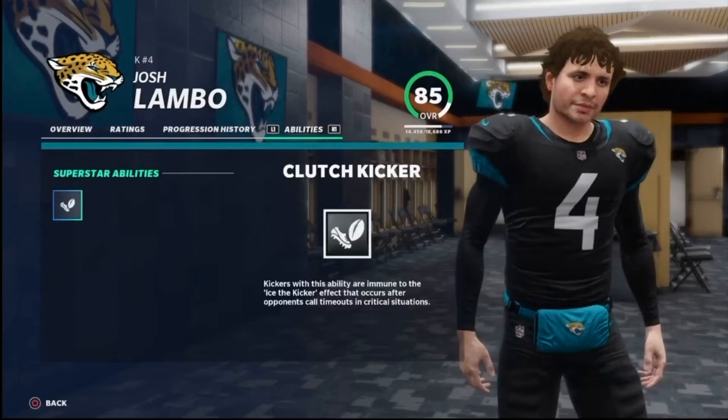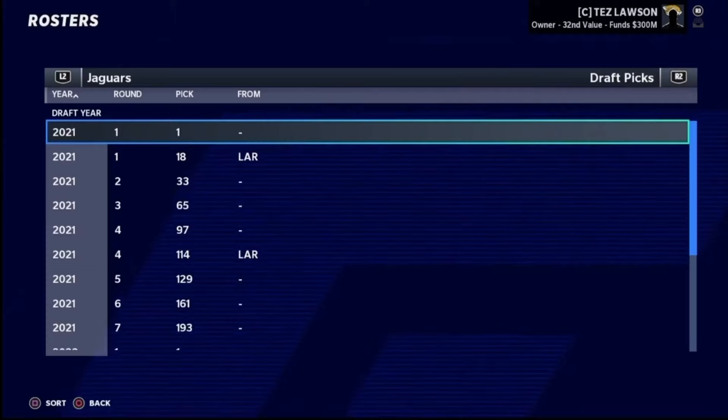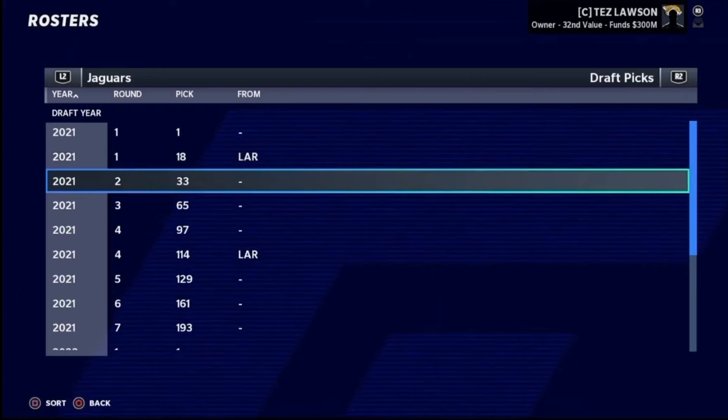At kicker, Josh Lambo is one of the best kickers in football — 96 kick power, 95 kick accuracy, superstar development. I think we're set at kicker for a while. At punter we have Logan Cooke, who is a 69 overall. Also, the Jaguars own two first-round picks this season thanks to the Jalen Ramsey trade — the Rams gave up two first-rounders. One was the 20th pick last year, which was K'Lavon Chaisson, and then their first-rounder in this year's upcoming draft, along with a fourth-rounder as well.